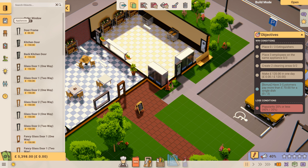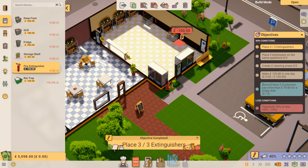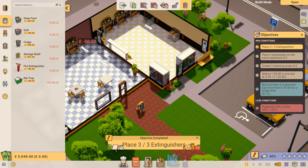Then we're going to go to the appliances. We're going to put down a fire extinguisher, because some of these cooks and chefs can be a bit careless as I've heard. I've got three appliances there, so that's objective number one completed: place three extinguishers.